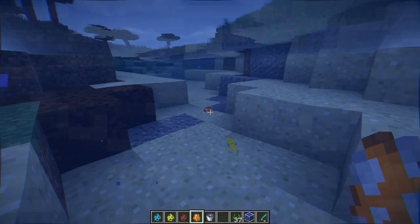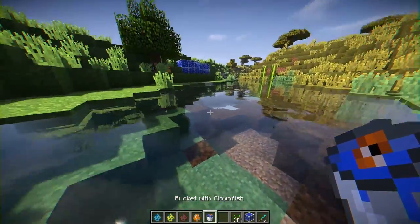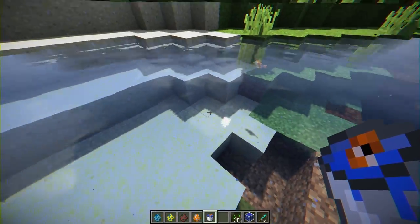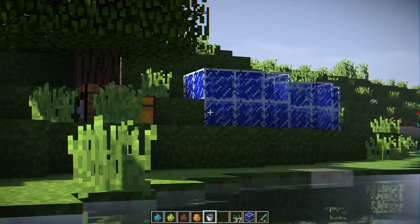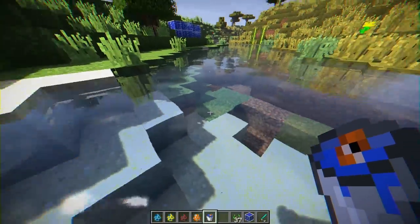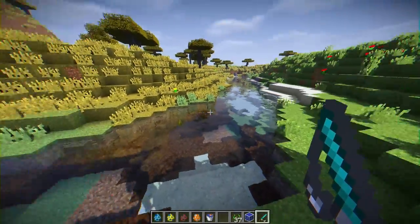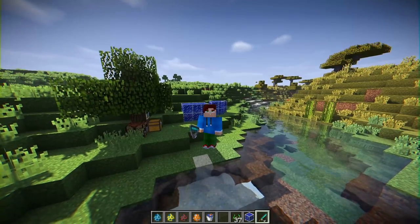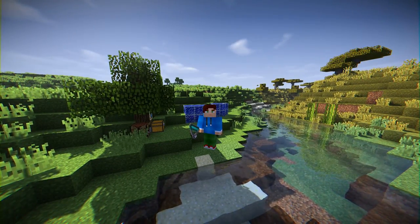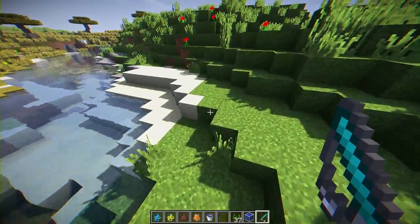And finally we have Nemo — the clownfish! Oh man, they're so cute. Also, once you have the bucket with the clownfish, you can actually release them — just put one right back in the water if you want. You don't have to put them in a fish tank forever. That is the Just a Few Fish mod for Minecraft version 1.8.9. If you enjoyed the video, be sure to give it a like!